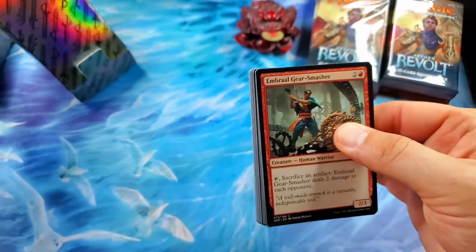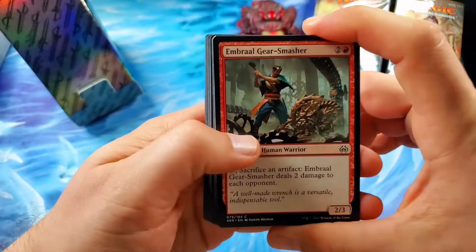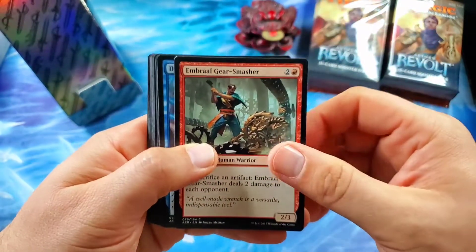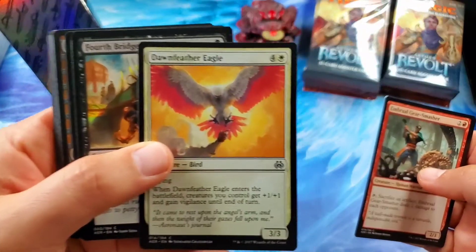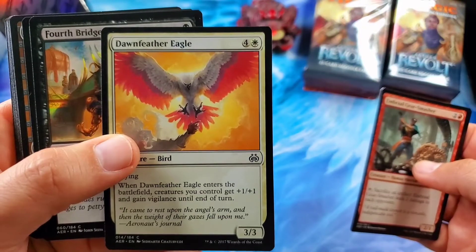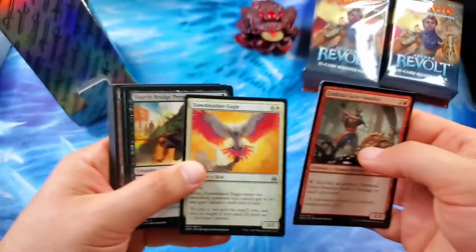As always now, we have the podium here for the best card. And here we go. Embraal Gear Smasher. I love the Dawn Feather Eagle — that is such a great card. The artwork on that is phenomenal.